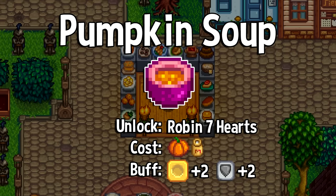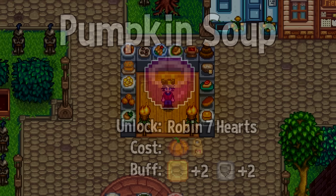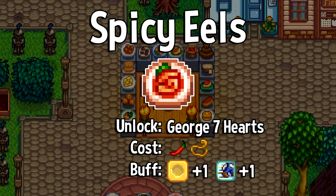Pumpkin soup is one of my favorite items for starting up the Skull Cavern. Not only does it give a great plus-2 luck, but also a plus-2 defense as well, and that's a part of the game where you could really use the extra defense. And it's usually my precursor to spicy eels, which while only giving plus-1 luck, also give plus-1 speed. They're pretty complicated to cook, but they're a common drop from royal serpents in the Skull Cavern, so I start using them once I've gathered enough from my Skull Cavern runs.